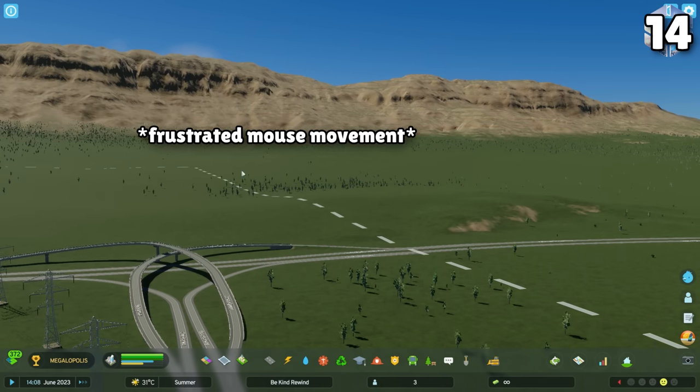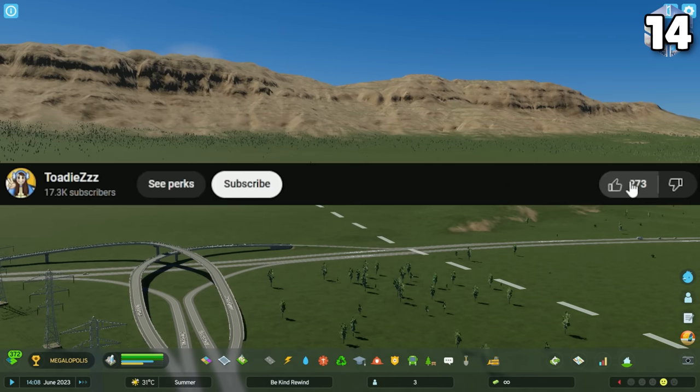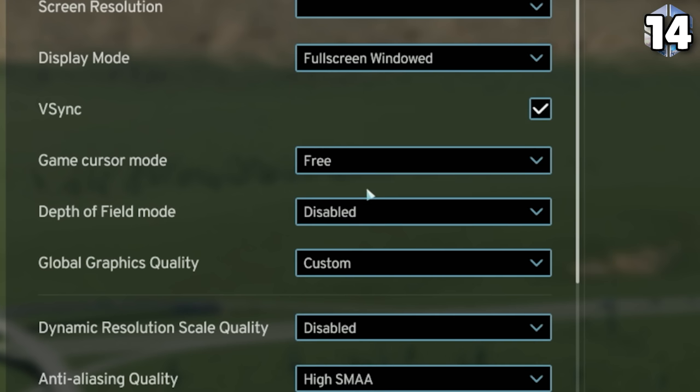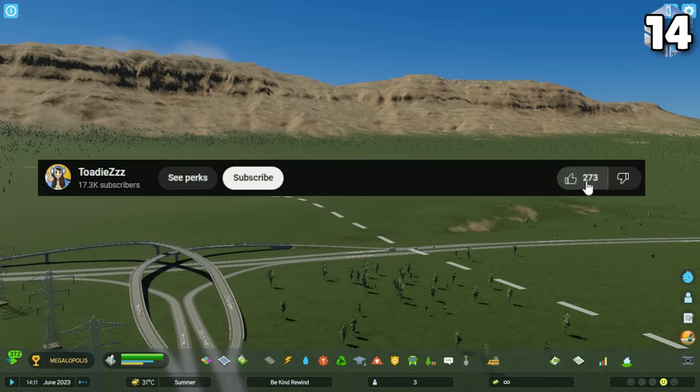If your cursor is stuck inside your game while you're trying to move it to your second monitor, that's an option in the graphics settings. Change game cursor mode to free.